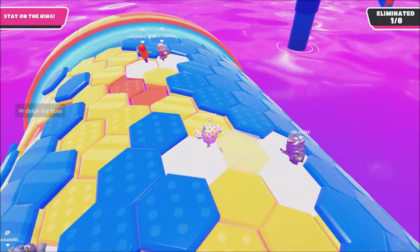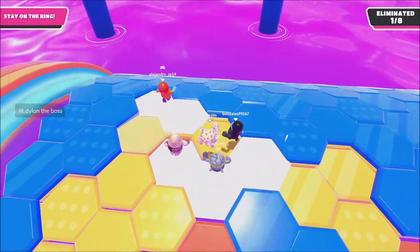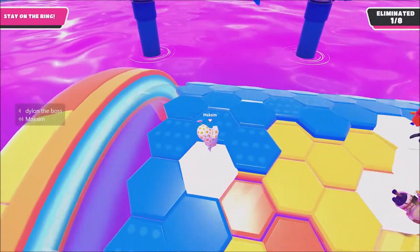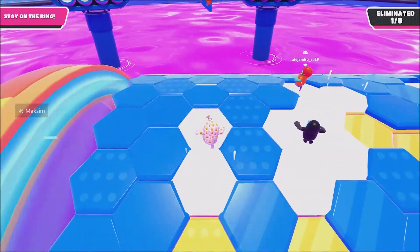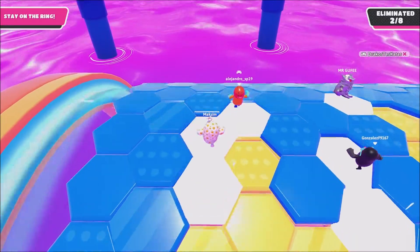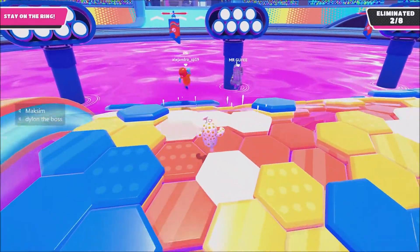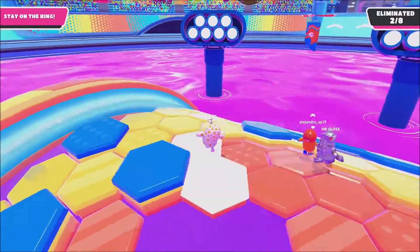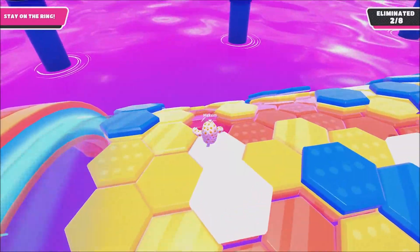What I mean by that is you want to try to separate yourself from others — like get a row or two, or even more if possible, of the rings. Like I'm doing right here, you see I got like three rows to myself. That way nobody gets in front of you or takes blocks away from you and gets you killed like that kid just did. So I get some separation here and it's really easy after that.